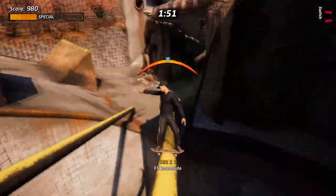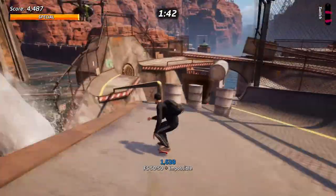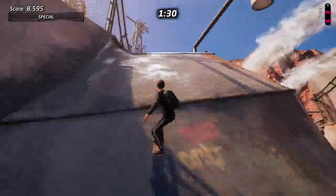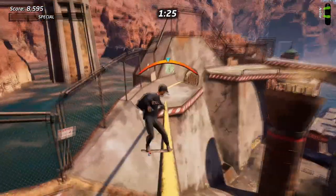Hi guys, Leo here with a super short video on how I got that one obnoxious stat in Downhill Jam. Quickly speeding up through this horrible bale I had here. What I did was I grinded this rail to get to the upper area of the dam, same place that you go to to get to the secret tape.